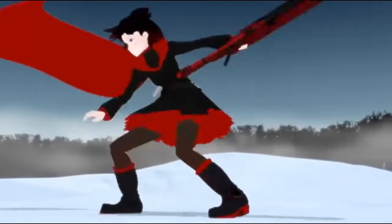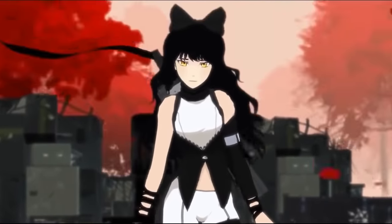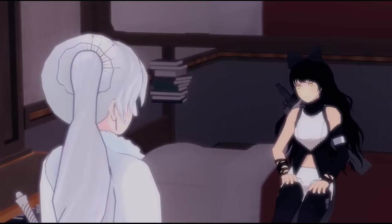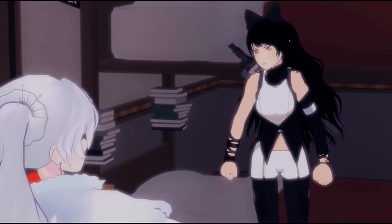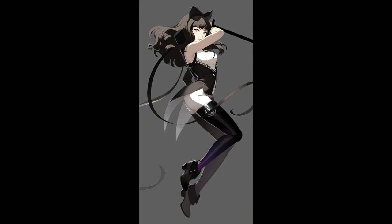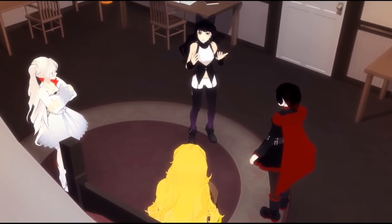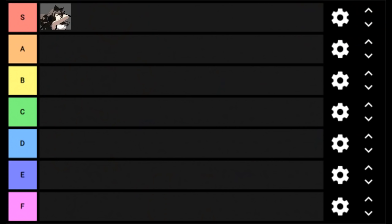I've gushed about Ruby's original design a lot, but now that I really think about it, I think Blake's might be just as good. She's got a distinct, if less dynamic silhouette, and features another super smart use of color placement. Breaking up the black in her look with the white shirt and shorts helps her body from getting lost in her hair, and just looks real nice too. Her leggings very slightly fade to purple right at the end, which helps add a little more visual interest and keeps her legs and shoes from all bleeding together. It's a super distinct and cool design. S tier.